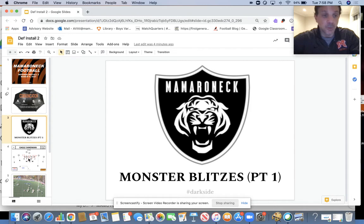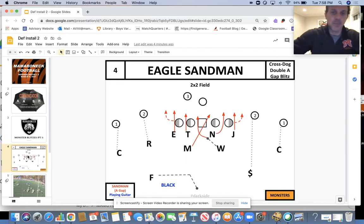The two we worked on this evening — and we'll review tomorrow at practice — are Eagle Sandman and Eagle Boogeyman. Sandman is an A-gap pressure; it's a double A-gap blitz. It's got a similar concept to Stake in that we're getting our Mike and our Will in the A-gaps. The difference is this is what's known as a cross dog or crossfire blitz. We're going to play off the center and prey on his turn, and be able to shave tight to get up into those A-gaps underneath the presence of the running back.